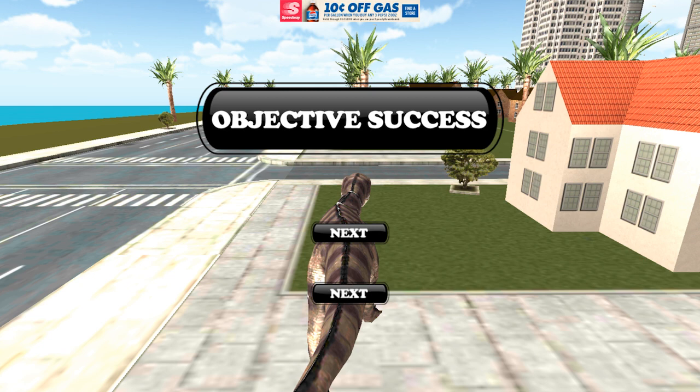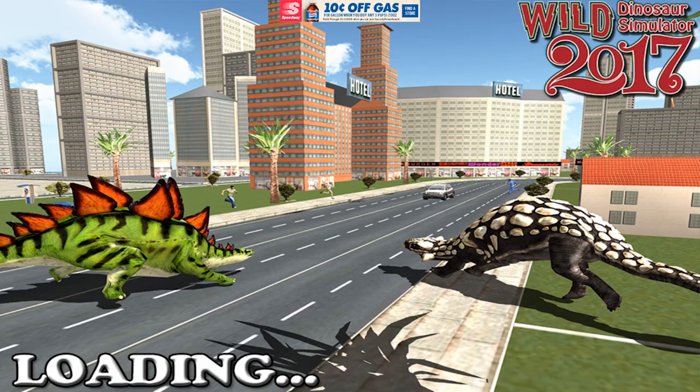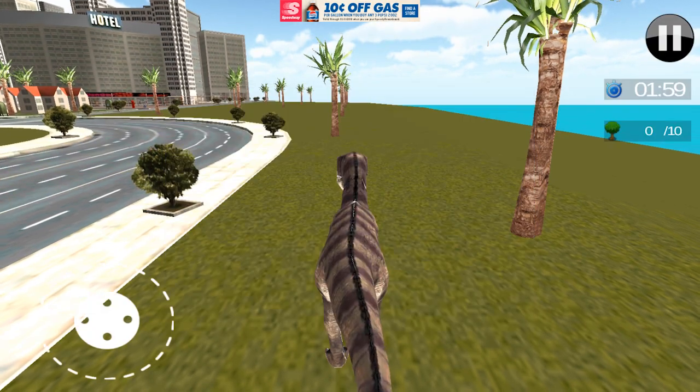Congratulations on winning — you got 300 points. Ad! There's no congrats, just next or next — those are my options. You can't not be next. When I hit next, it opened up an ad. Are you kidding me? Let's see what level two's all about. Objective: find and hit ten trees.